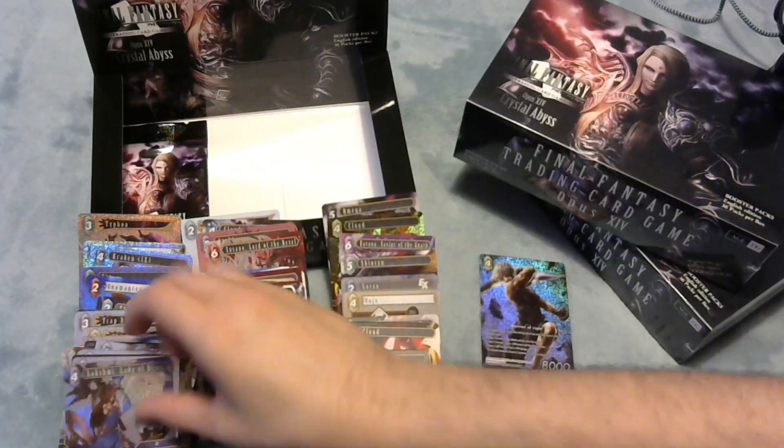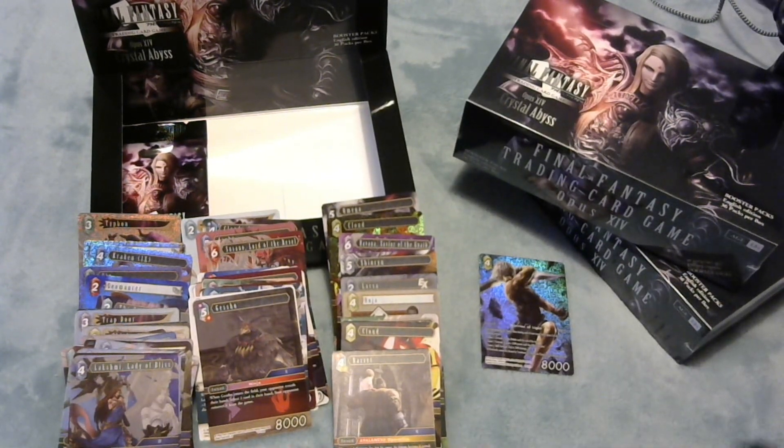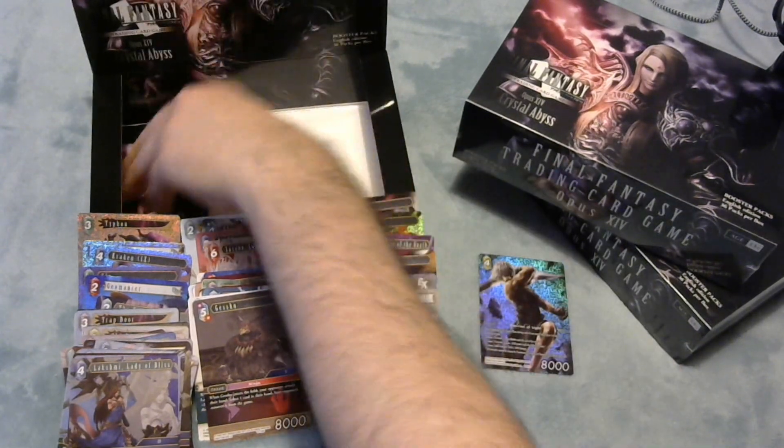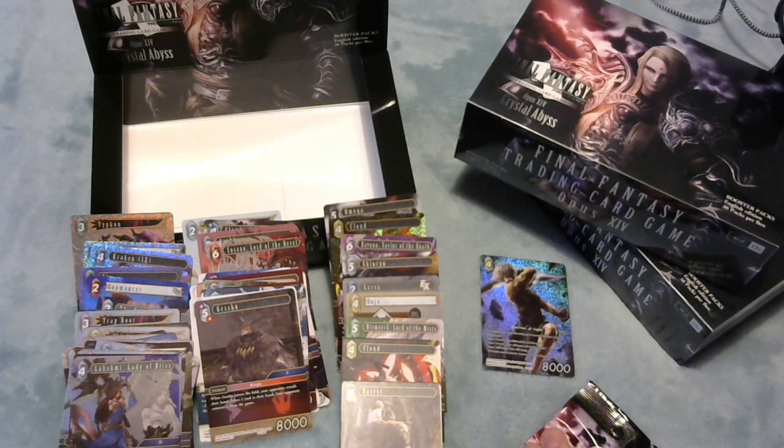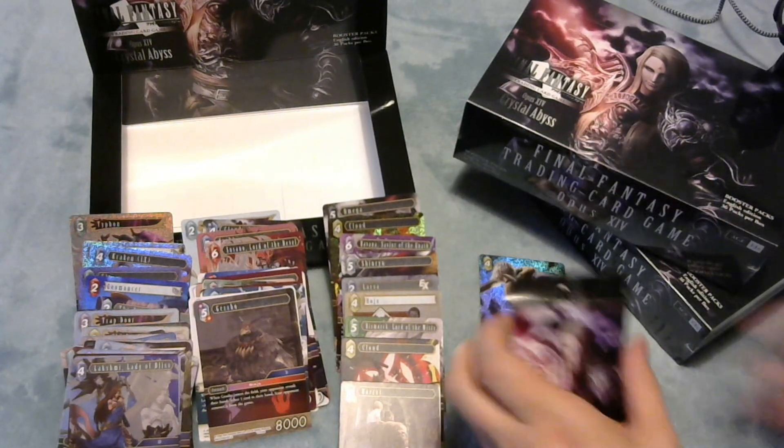Barrett as a legend and Lakshmi as well - how pretty. Now, correct me if I'm wrong, but I've only opened one full art here. Aren't they supposed to be two per box? I wonder what this could be. It's not a full art - yay! So we've got Typhon as a hero and we've got Shoes Out.